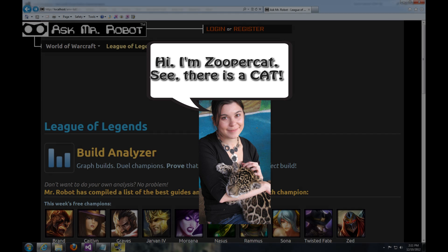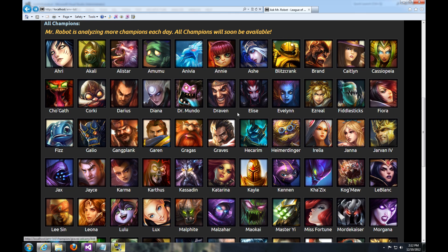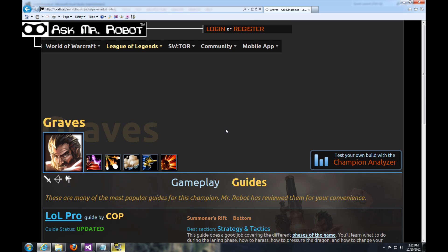Hi, this is Zupercat from Ask Mr. Robot, and I wanted to show you how to make and test your own builds using Mr. Robot's Build Analyzer tool. There are a couple of ways to get there: you can click on the big button right here, or go to one of the Champion pages. Now, these Champion pages have some other information I want to show you anyway, so let's click on Graves.